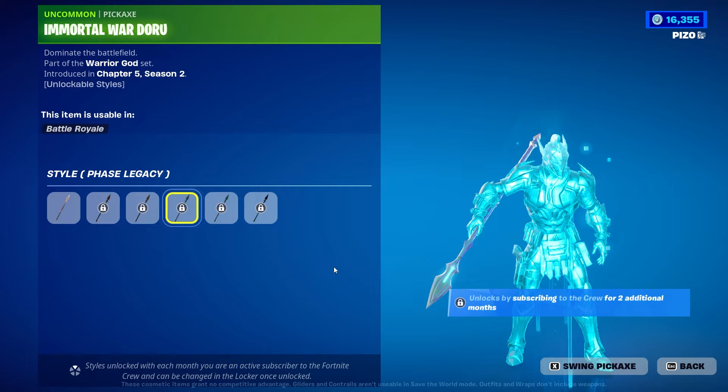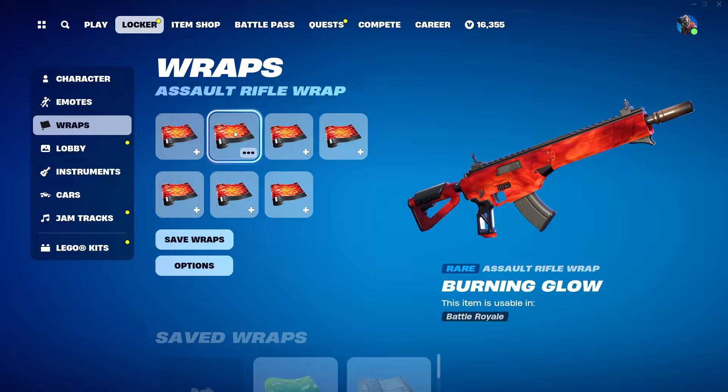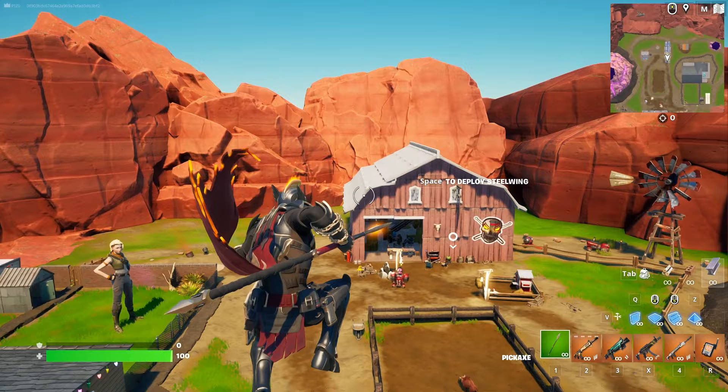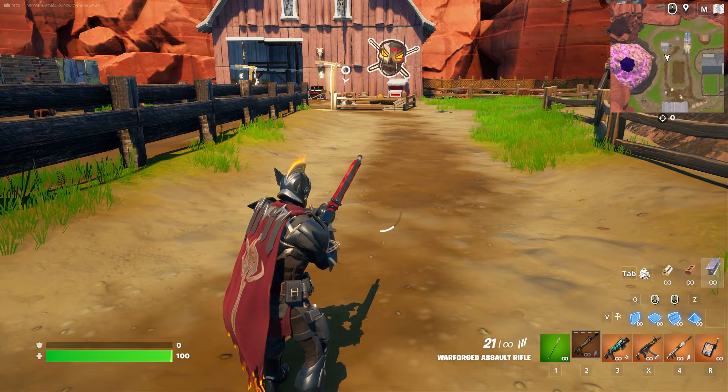We have additional styles for the backbling as well. The harvesting tool changes the impact depending on what style you have selected — going to phase one, you can see the impact does change, very cool. For the gameplay I'm using the Steel Wing legendary glider and a weapon wrap to go with the fire theme on the helmet — Burning Glow. What's interesting about this outfit is the super old-school armor look, and then we have a sidearm on the right side — like a modernized pistol. It is what it is.